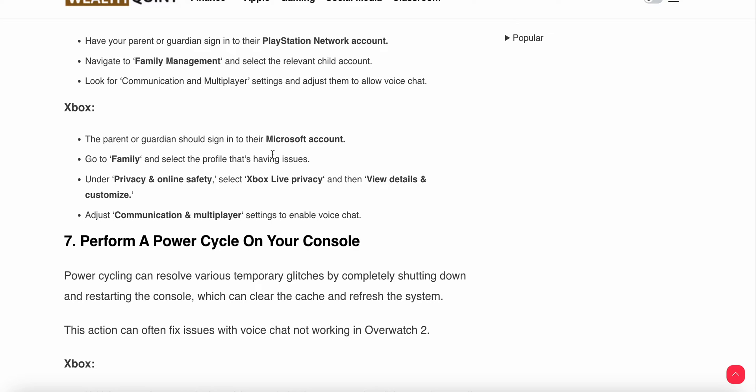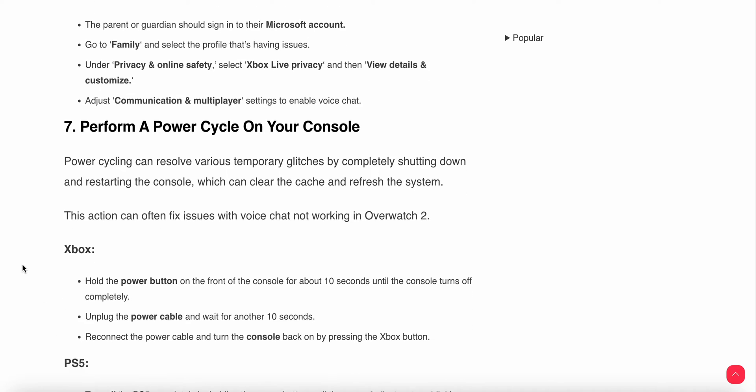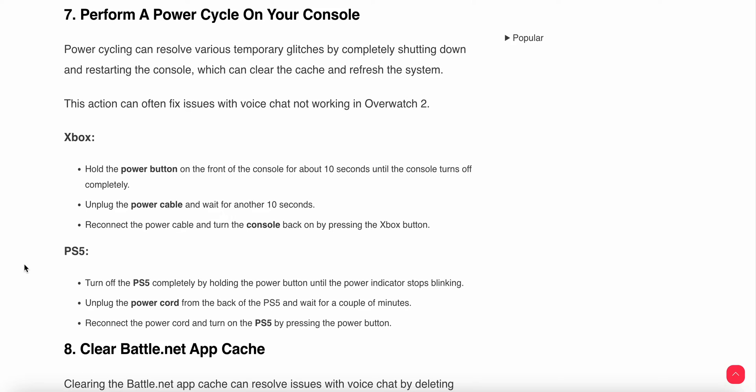Another step is to perform a power cycle on your console, as this action can often fix voice chat issues. For Xbox, hold the power button on the front of the console for about 10 seconds until it turns off, unplug the cable, wait 10 seconds, then reconnect the power cable and turn the console back on by pressing the Xbox button. For PS5, hold the power button until the power indicator stops blinking, unplug the power cord from the back, wait a couple of minutes, then reconnect and turn on the PS5.